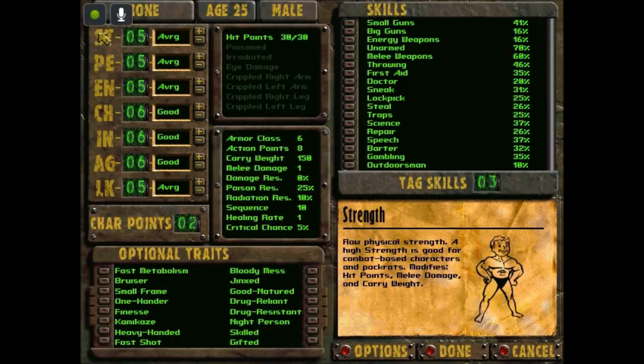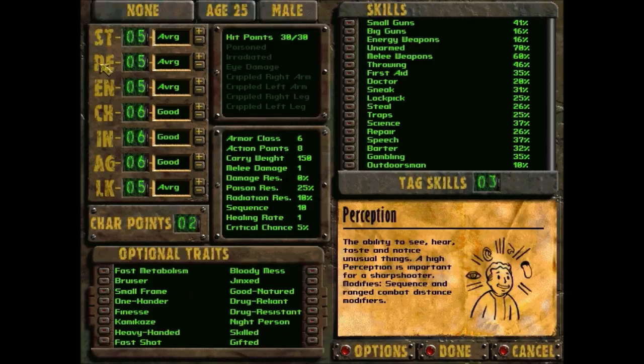Perception: the ability to see, hear, taste, and notice unusual things. A high Perception is important for a sharpshooter — it modifies sequence and ranged combat distance modifiers. I'm going to increase this by one. Endurance: stamina and physical toughness. A character with high Endurance will survive where others may not — it modifies hit points, poison and radiation resistance, healing rate, and additional hit points per level.